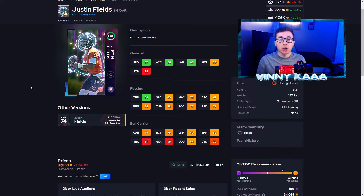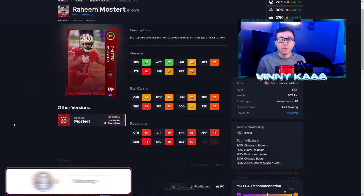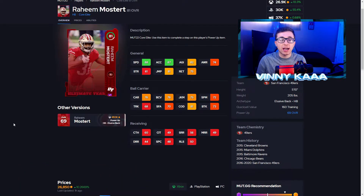The final Team Builder I'm going to show you is the 84 Justin Fields, because he's the best quarterback in this program. If you're looking for a great quarterback to start the year, I have him as a top 5 quarterback right now. He has great speed, great throw power, good accuracy stats, decent throw on the run — all around a decent quarterback, definitely good for the beginning of the year. He only costs about $40k on the market right now, or you can form him in the sets. 87 speed, 86 acceleration, 86 agility with that 88 throw power — and that throw power is key. He can also get out of the pocket, carry the ball, and scramble for some yards.